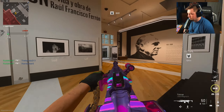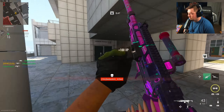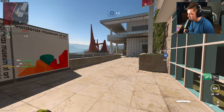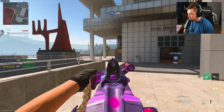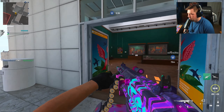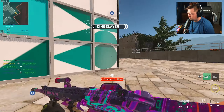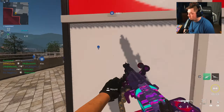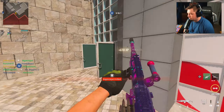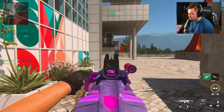The team is going to need some assistance on the objective. I have the knife out so I can move around the map because if you've picked up this weapon, you know that you move like a snail. We've secured the lead. I don't know the spawns for this hill — I think they're still spawning on me here.